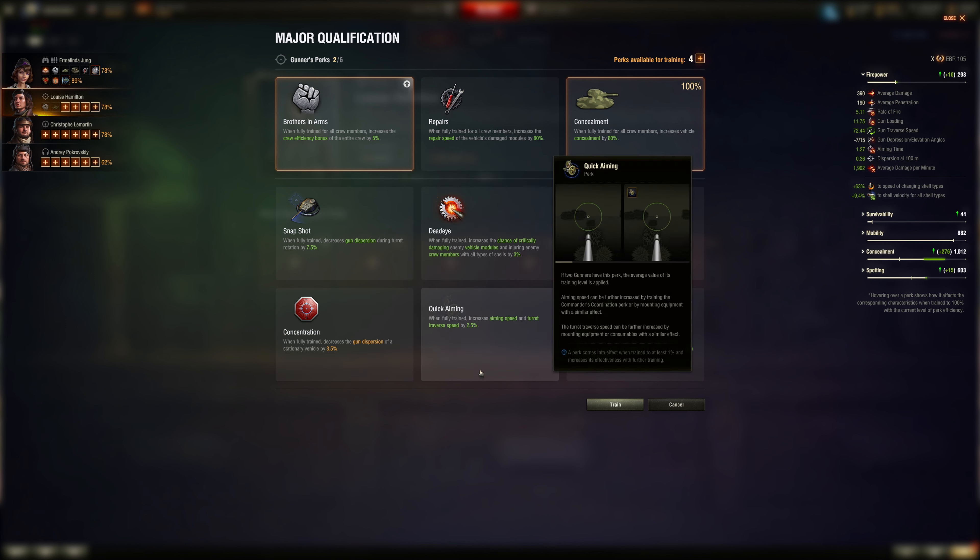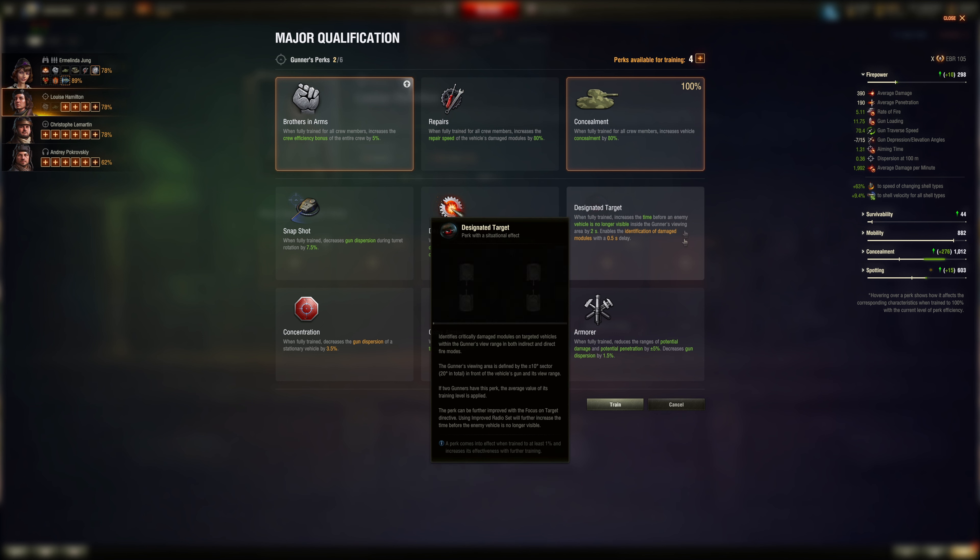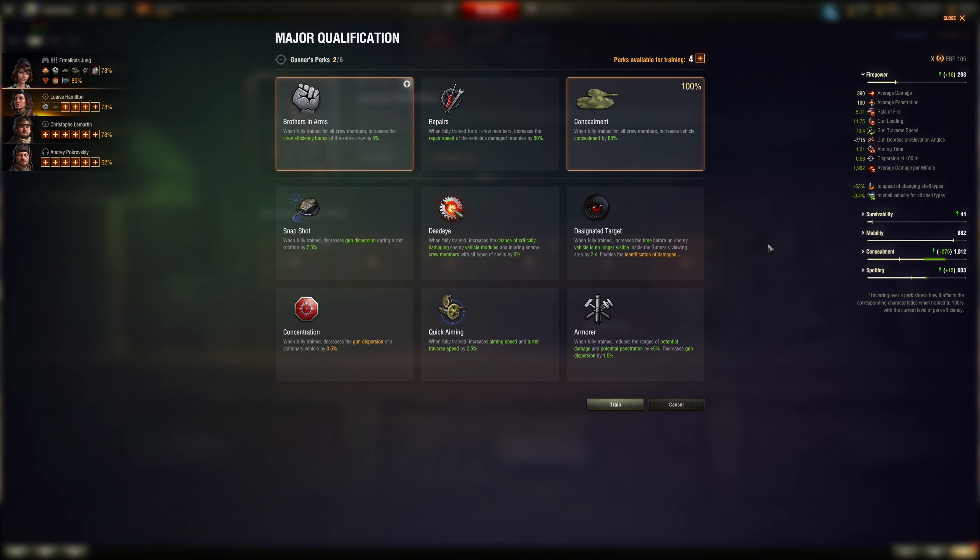Quick Aiming seems situational unless you really need it like on heavy tanks. Designate Target is also very situational, but I have a soft spot for it — it was a commander skill and is now a gunner skill, I think. For the third skill on a light tank I'll say Snapshot.